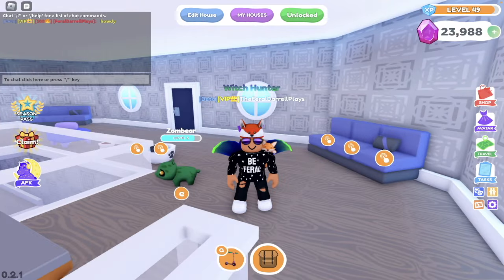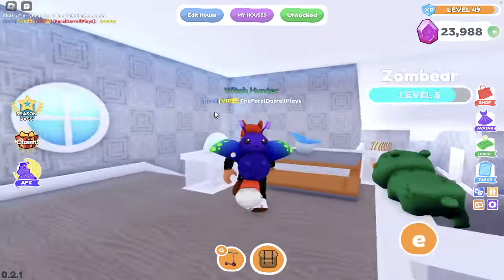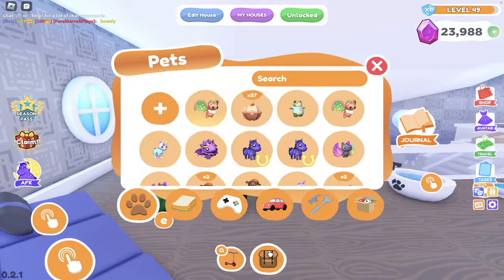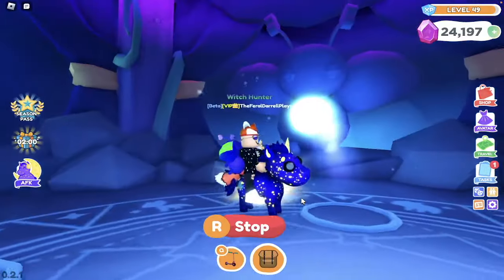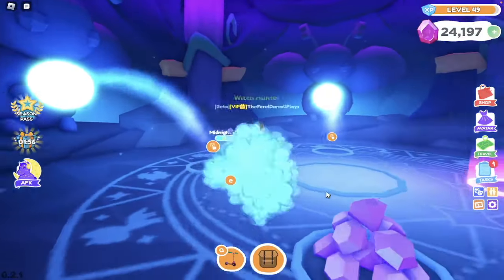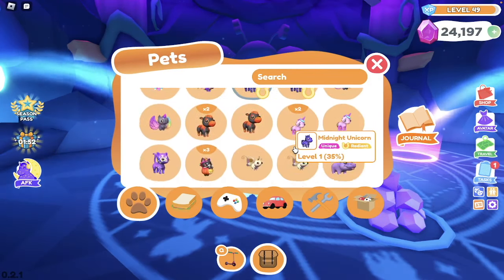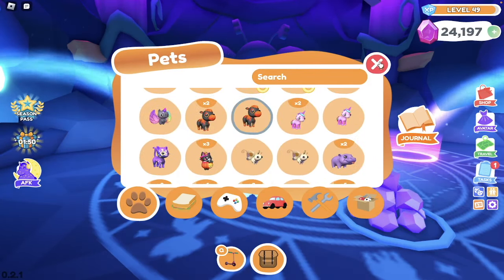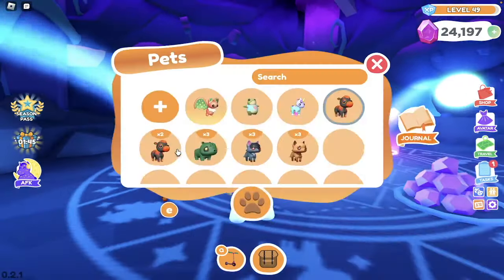One cool thing to point out: when you have over a 5-day login streak in Overlook Bay and you type in the chat, it shows the number of days logged in as a chat tag. Now that I have 100, we can see the 100-day chat tag as well. That's pretty much the best part about the 100-day login streak. And now it's time to start the inventory reveal.